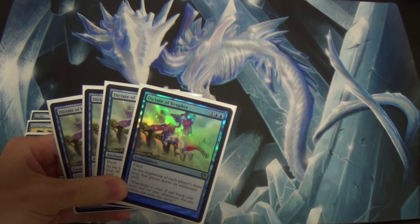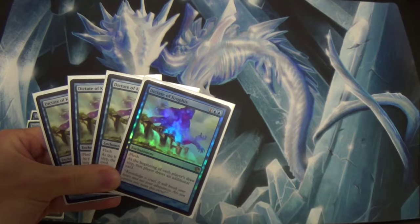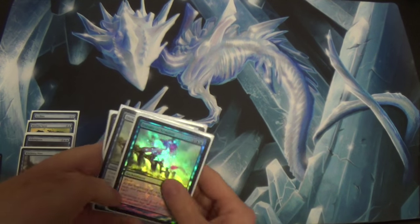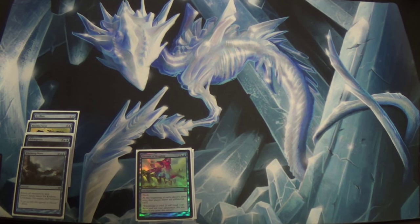It has Flash, so you can give yourself that draw first. That means we're not really going to try to draw our opponent out of the game — well, we are, but we'll get to that. So: 4 Dictates of Kruphix.